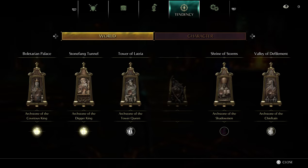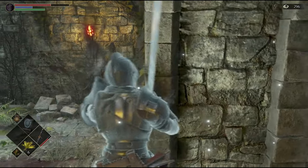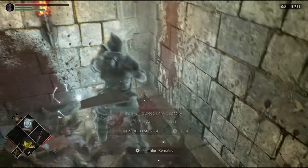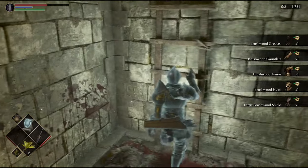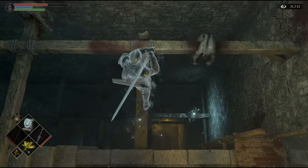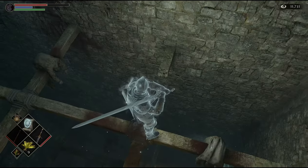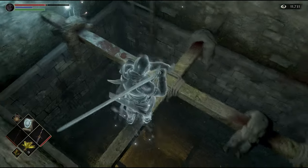Once you have pure white world tendency, you can go to the same place where you found Executioner Miralda as a black phantom, and you'll find her in body form — she'll attack you, you kill her, and you'll get her armor set. If you haven't explored the area, you can go down to pick up the Brushwood set, and there's also a colorless demon soul on one of the ledges that you'll have to fall to pick up — it's a little difficult but you can get it. If you enjoy this kind of content, hit the like and subscribe button — I'll be uploading more Demon's Souls Remake videos covering world tendency, PvP, and builds.